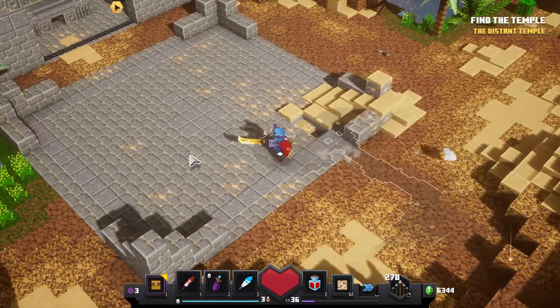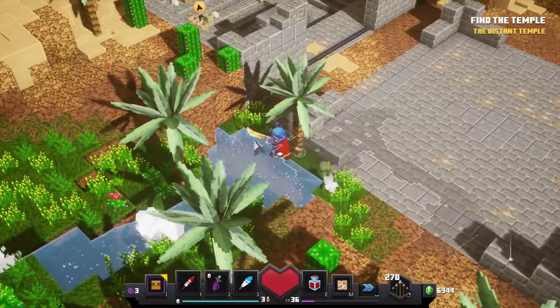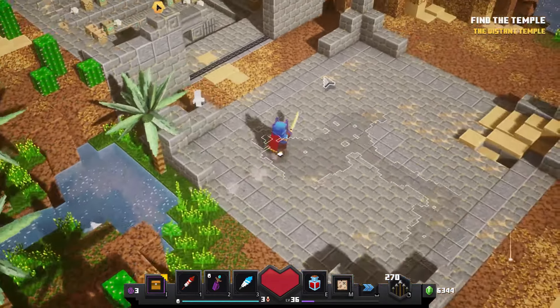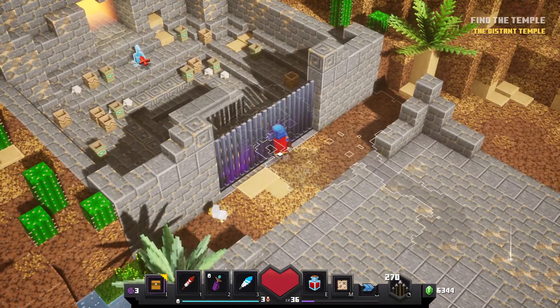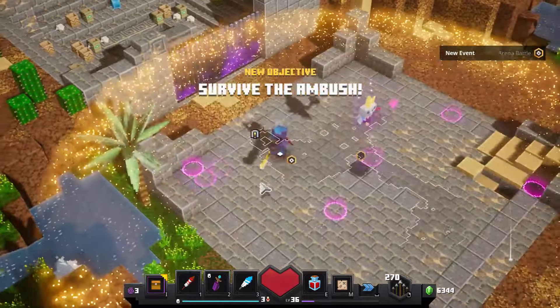The next rune can actually be found in the Cacti Canyon. There's a secret button here behind this palm tree, right next to where you find your first key — the blue key. Then the secret room opens back there, you go in and get your rune.